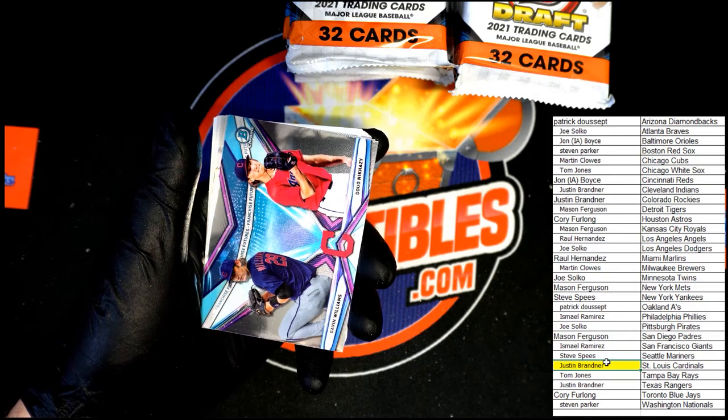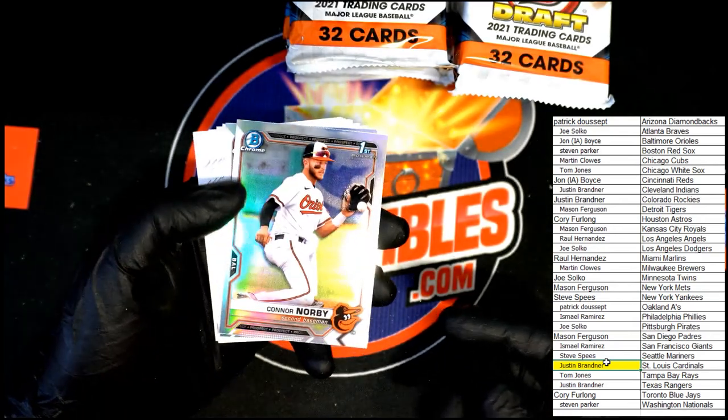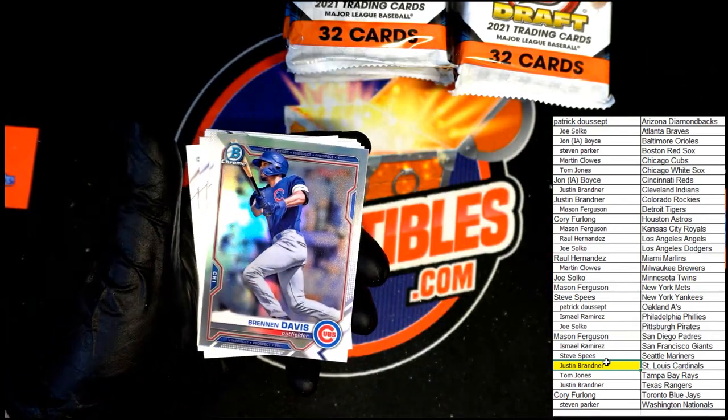Up next: Williams. And we have our refractors — Norby and Davis.